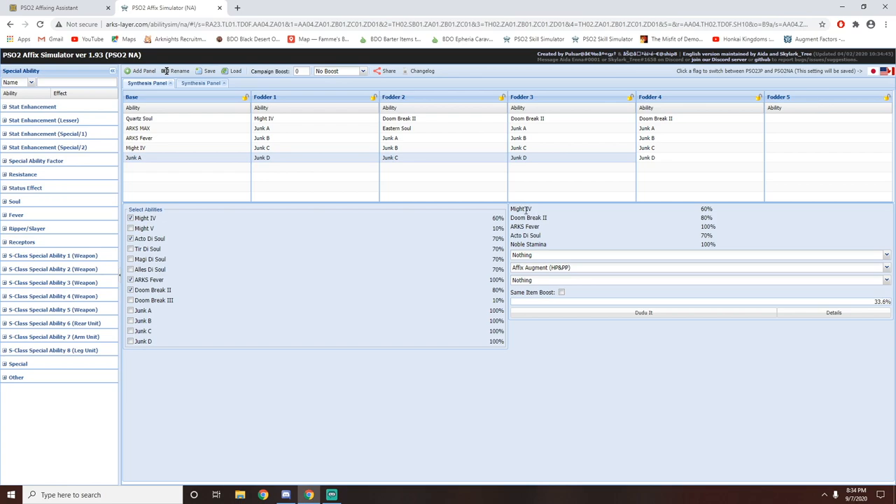So you can see over here, these are the stats that I want. I want to have Might 4, Doom Break 2, Arx Fever, Acto de Soul, as well as Noble Stamina. I'll also leave in the description below a link to a second website which will probably help a lot of newcomers that don't know how to affix.